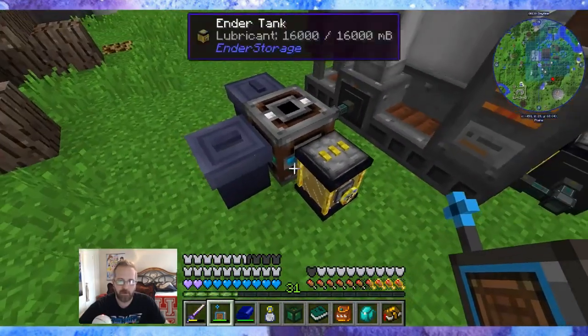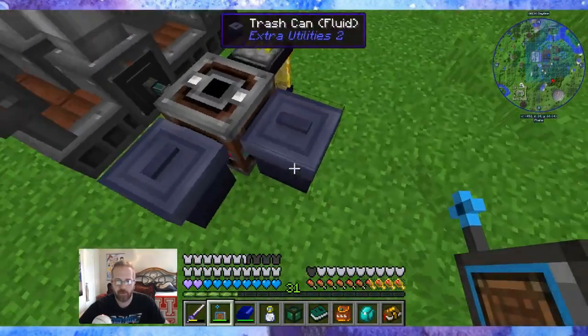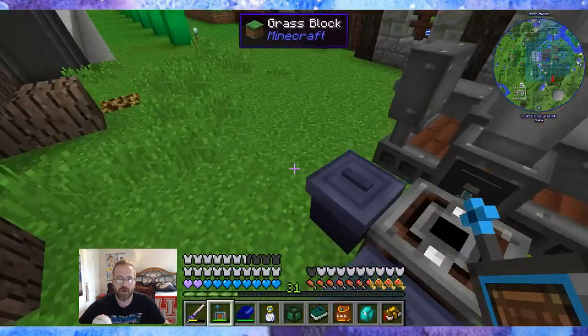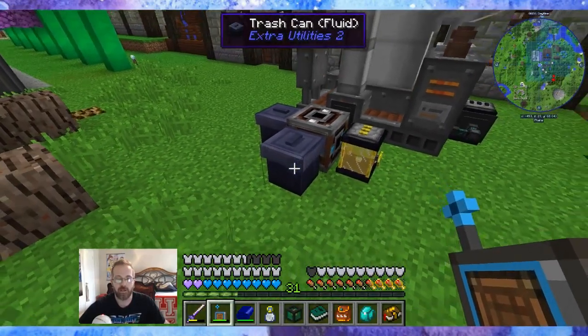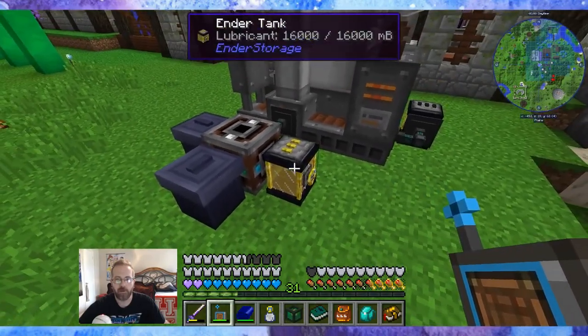Behind the trash cans is a color — different color on each. Here you can see blue, this one green, and this one is red. I put gasoline on the red side, diesel on the green side, and lubricant on the blue side. Right now I don't want gasoline or diesel, so I put trash cans for those. I can change that later. And I put the ender tank for lubricant here on triple yellow.